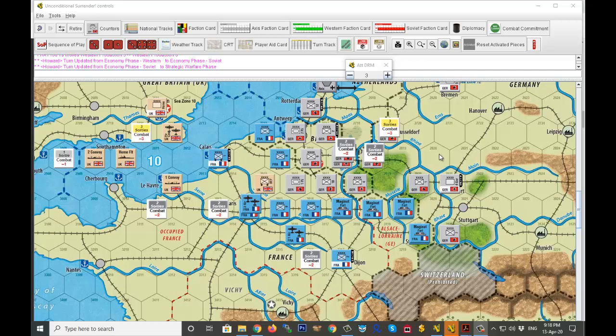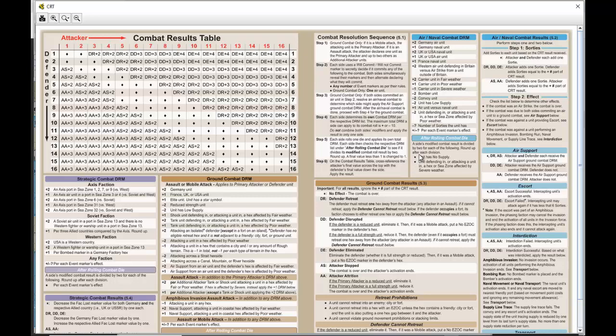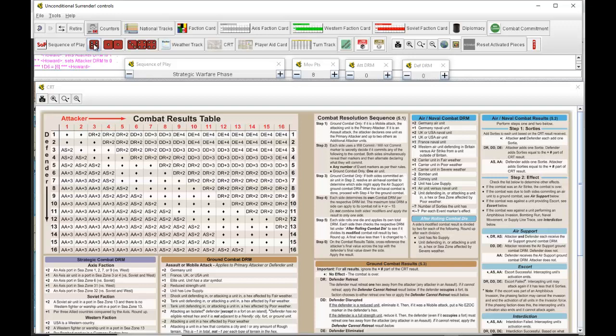It's July 1940. The weather is fair in all zones. The British have slightly reduced production this month due to Axis success with strategic warfare last turn, so the British only have 14 production points. For strategic warfare, there are no modifiers. The Axis are attacking — they roll a six, the West rolls a six as well.